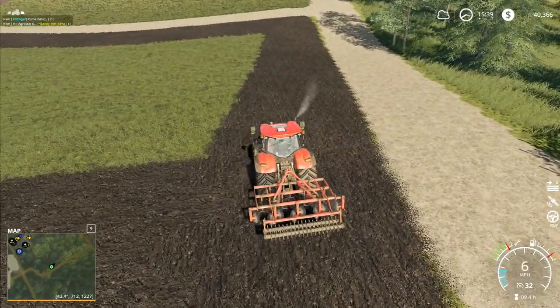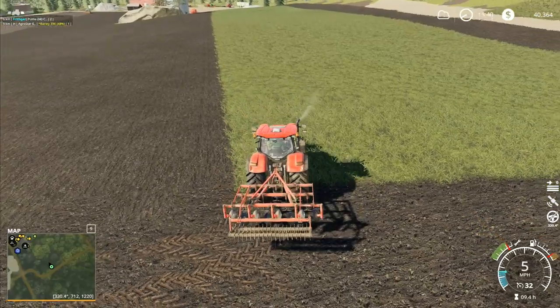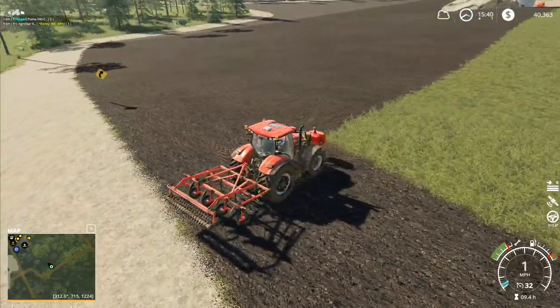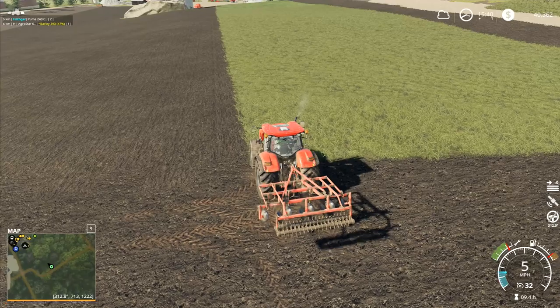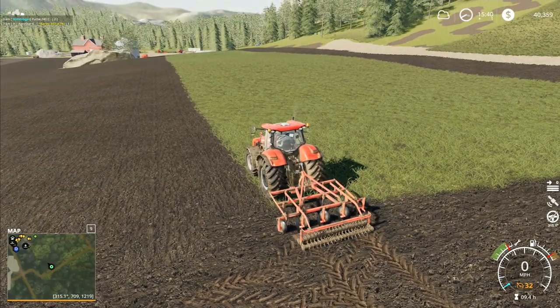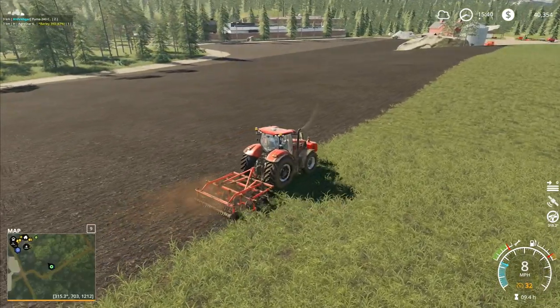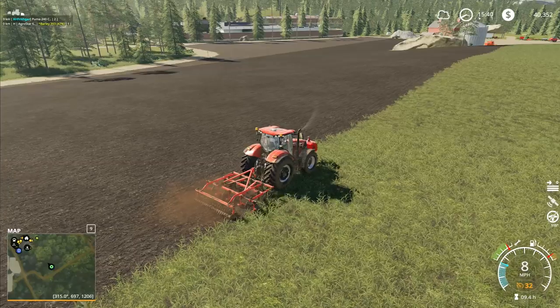Hey folks, it's Frithgar here. Welcome back to Farming Simulator 19 here in Boulder Canyon. We are just going to set this one going again up across the field right here like that. There he goes, he's away. And our planting is going very well, it must be said.